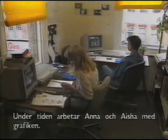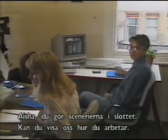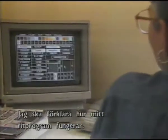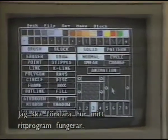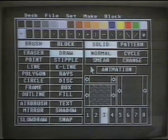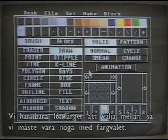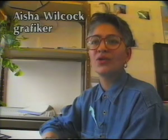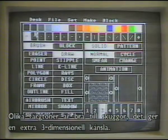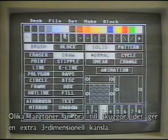Meanwhile, Anna and Aisha are at work on the graphics. Aisha, you're creating the scenery found in the castle. Can you show us how you do that? I will explain the menu system to you first. We have a lot of colors to choose from, but we can only use 16 colors unfortunately. So we must choose our colors very carefully. I try to use shades of colors so that I can use them for shadow on objects, which will make them look more three-dimensional.